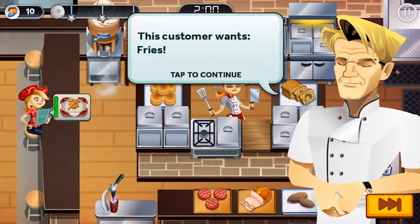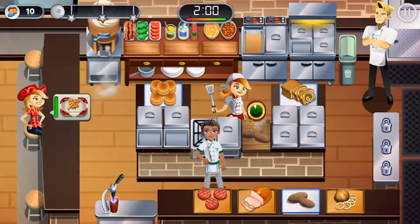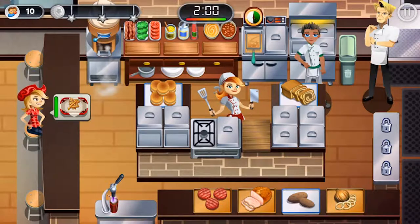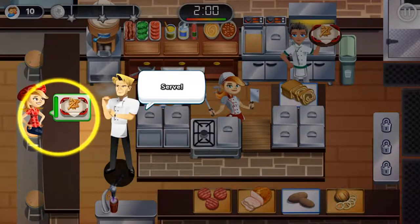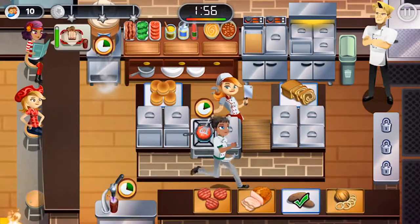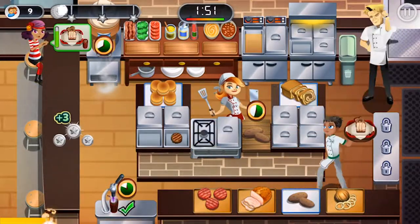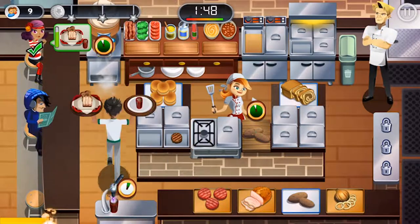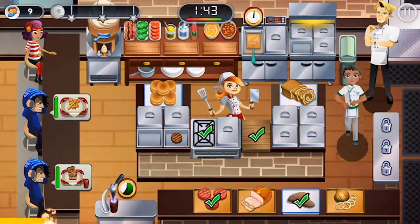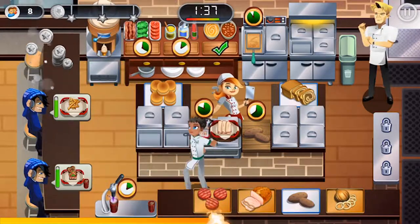Now we're moving on to Episode 5 and doing french fries. The tricky thing about french fries is there's an extra step — as opposed to onion rings, which go straight to the fryer, for french fries you have to chop them up first and then take them to the fryer, so it takes a little bit longer. A tip for making french fries: whenever you put some in the fryer or you're waiting around, have some fries getting chopped up and leave them there so you don't have to worry about that extra step later.